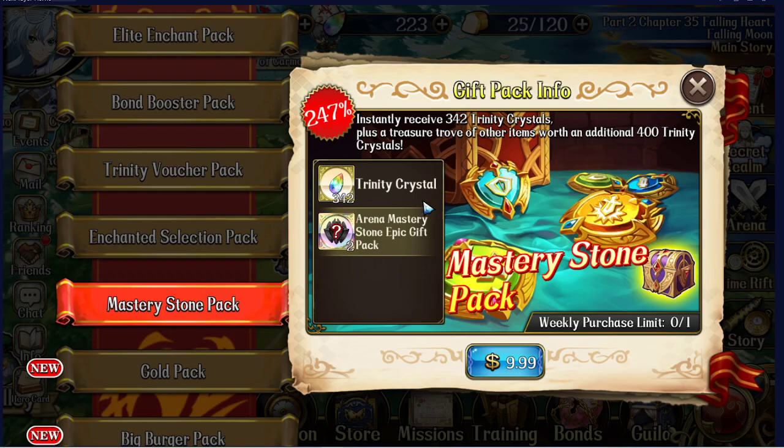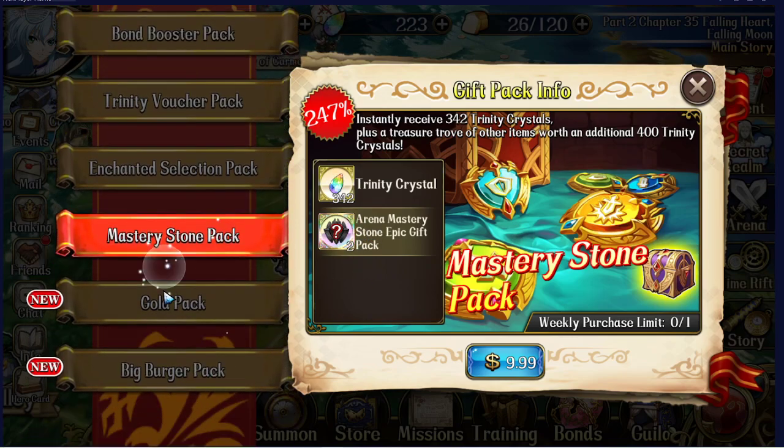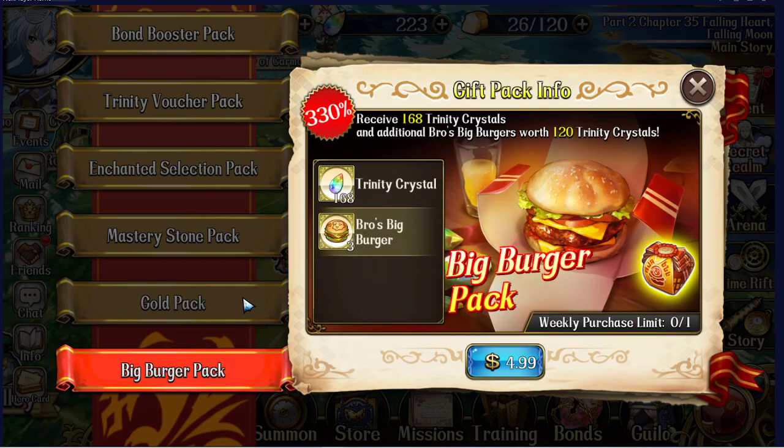The Mastery Stone Pack increases your arena stats — I don't really recommend this. You get a lot of them for free and they're pretty easy to come by, and they already give high stats. Don't buy it — same concept as the other low-value packs, except for arena mastery stones. We already covered the Gold Pack and Big Burger Pack.